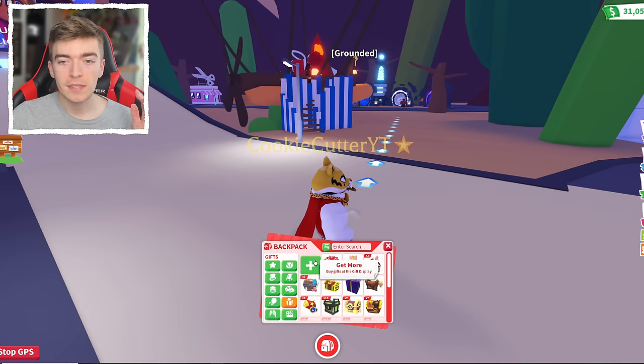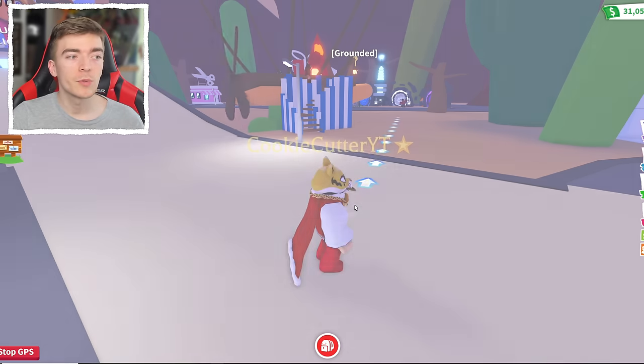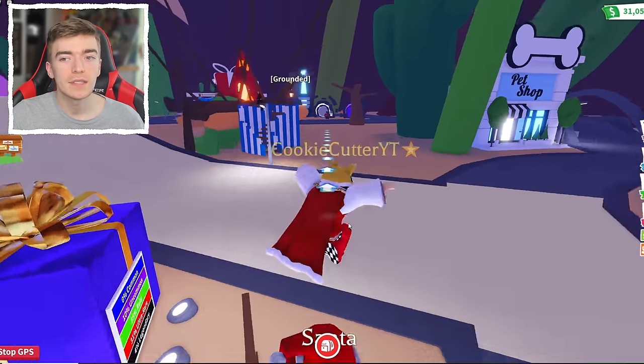To get to the hunt, you want to click on your backpack, press the plus button, then press teleport to the gifts display. This will get you there the fastest way possible.